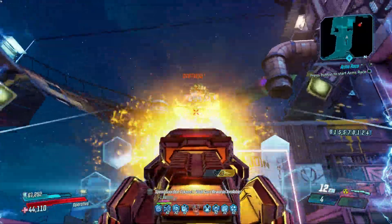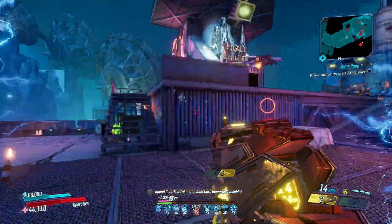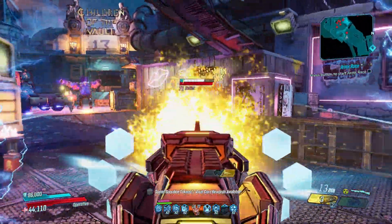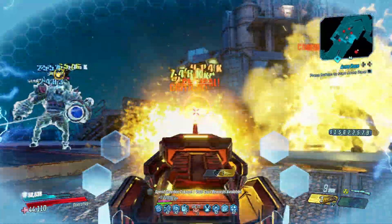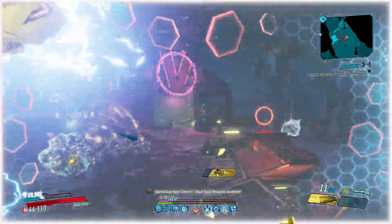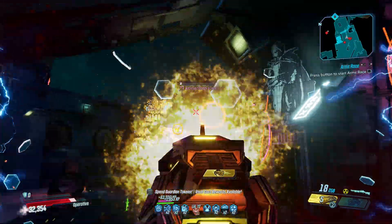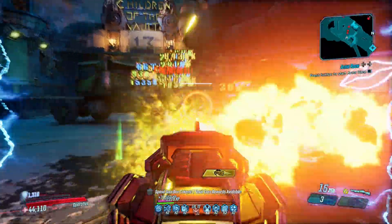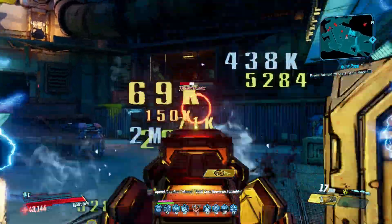Shotguns by default are already great fun to use, but when you give them the fire rate of a machine gun and practically limitless ammo, the fun meter just about maxes out. The Butcher comes in all elements and fires either 3 or 6 pellets per shot at a rapid rate. Each round it expends has a chance of returning 2 ammo back to your magazine free of charge, so each magazine lasts for ages as long as you use the x3 variant.